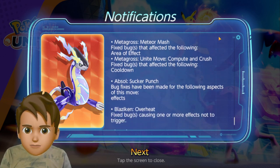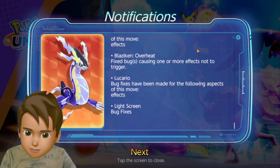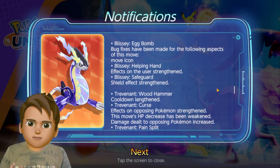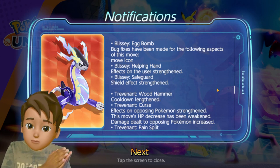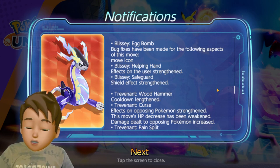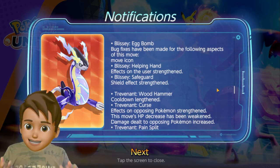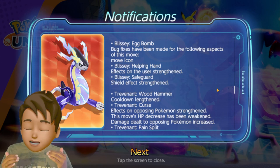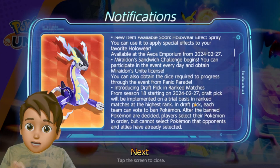Metagross received bug fixes for Meteor Mash and Comet Crash. Overall, most Pokemon got buffed while very few got nerfed — and even those nerfed in some movesets were buffed in others. The developers have buffed many Pokemon to bring them on par with EX Pokemon, which are also participating in ranked matches from today, making battles more interesting.